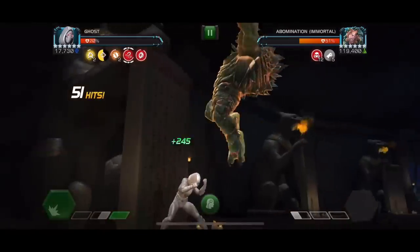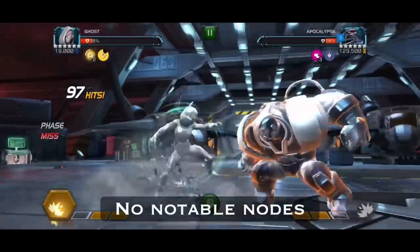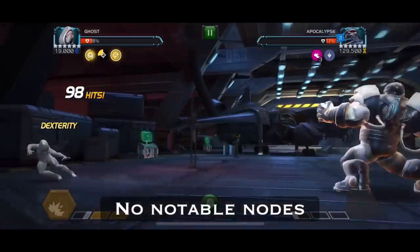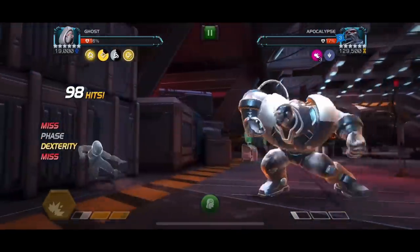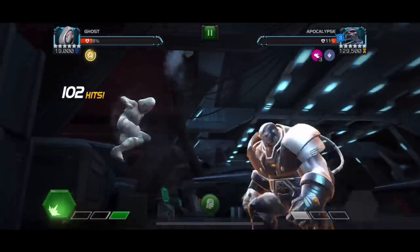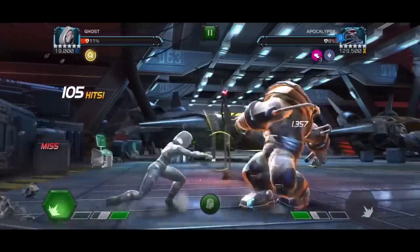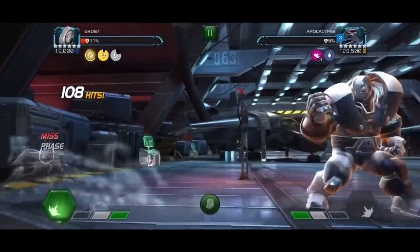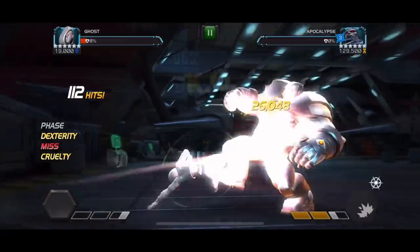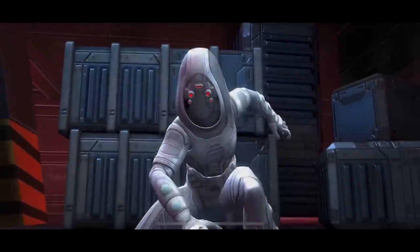There are pretty much no notable nodes on this Apocalypse fight — it's just an Apocalypse with a ton of health and a ton of attack rating. If you're not great at dexing special attacks, rely on Ghost and her phase ability for a pretty straightforward matchup. I did manage to get the solo here, but I can understand dying to block damage if you don't know how to dex the specials. Overall one of the easier fights in the gauntlet.